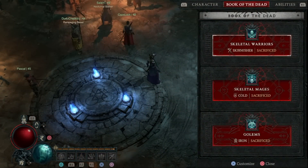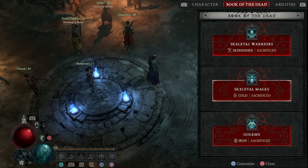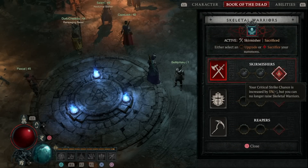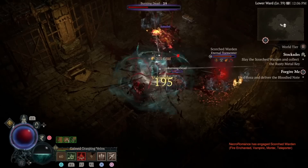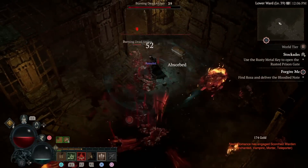At level 15 you unlock the necromancer-specific questline — do this early so you can unlock the golem. This build does not rely on summoning any minions, so we sacrifice them all to gain massive passive bonuses. We sacrifice our skirmisher skeletal warriors to gain 5% more critical strike chance, our cold skeletal mages to get 15% increased damage to vulnerable enemies, and our iron golems to get 30% more critical strike damage. You can see we're really stacking those critical strike chance and damage bonuses so our Bone Spear will hit some ridiculous numbers.